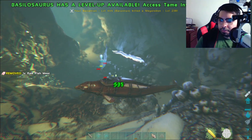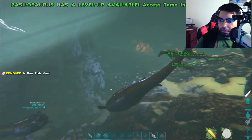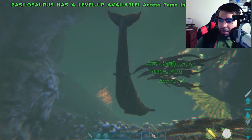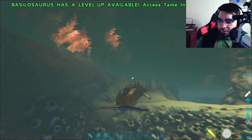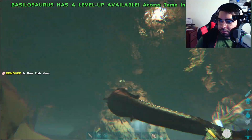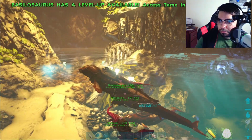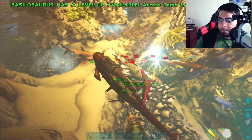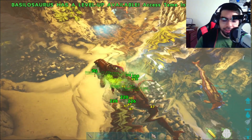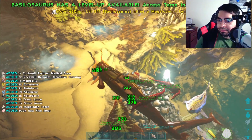Trying to maneuver on a basilosaurus when you're this close to the seabed is rough. Honestly, at this rate I think you'd be more successful fighting a shark with a fishing rod than maneuvering with this thing. There's a few jellyfish coming through. Yeah, it quad-feared like 60 fish — I saw that.